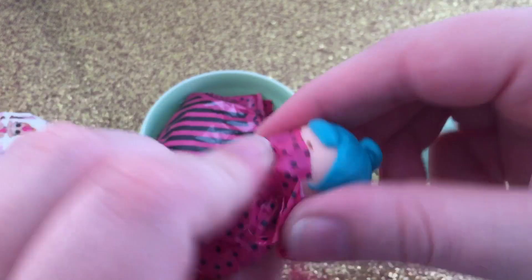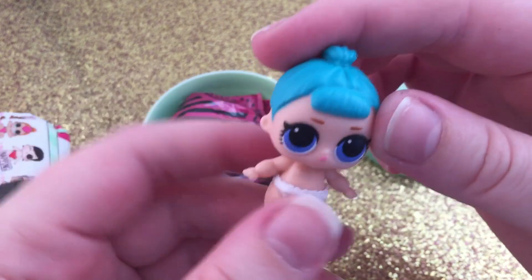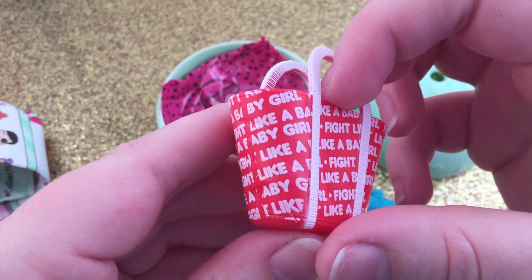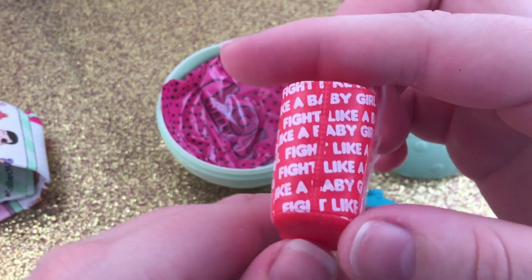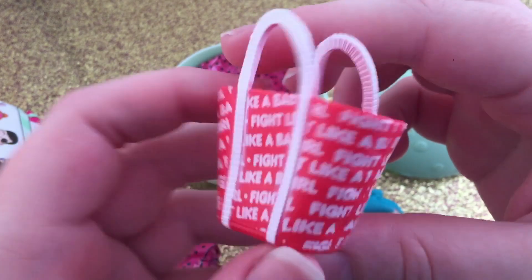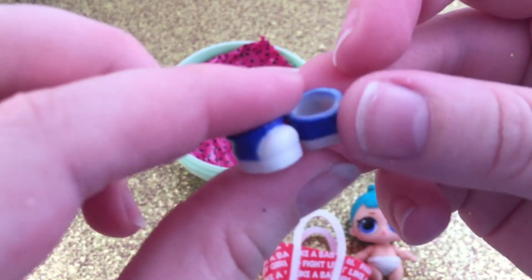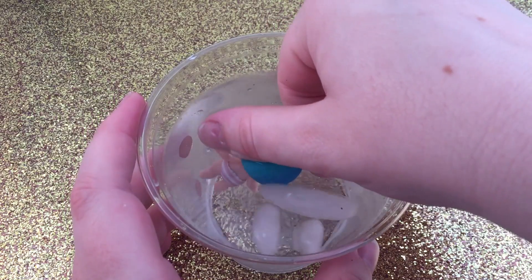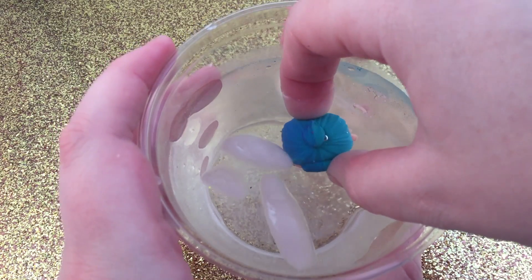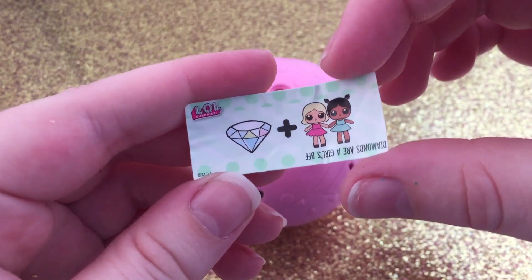Looks like we got Bebe Bop — so cute. She comes with a little red purse that says 'Fight Like a Baby Girl' — that's really funny. And these are so cute: they're like little Converse-looking shoes. Her diaper is changing color and her hair is changing color — half of it is turning dark and her diaper has stripes on it.